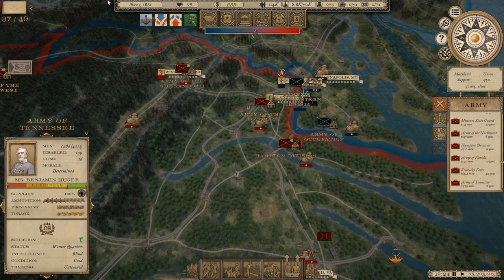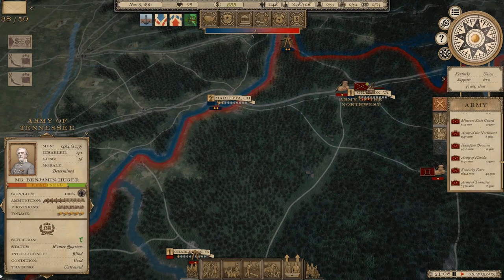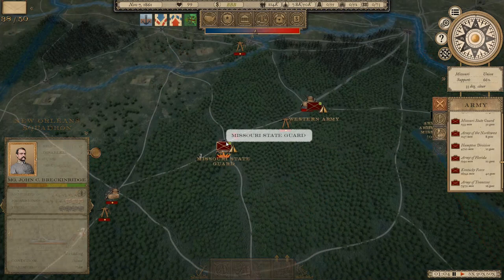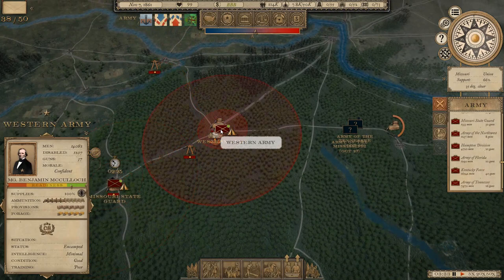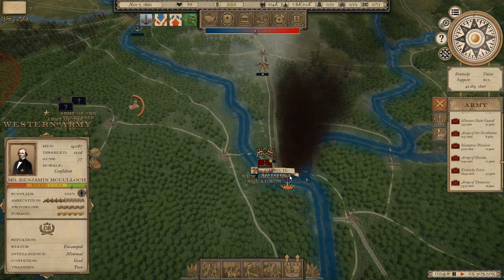Jefferson Davis is elected for six years. We still haven't captured Grafton. Can we cause Union supply problems by moving up and blockading their ports - do to them what they're doing to us? I wonder if we swing this small force up here, can we threaten St. Louis with it? Or is this going to leave us open to a counterattack? He's definitely ramming recruits into the western force. I think Cairo is 60% blockaded - but I wonder if it's better to blockade St. Louis.